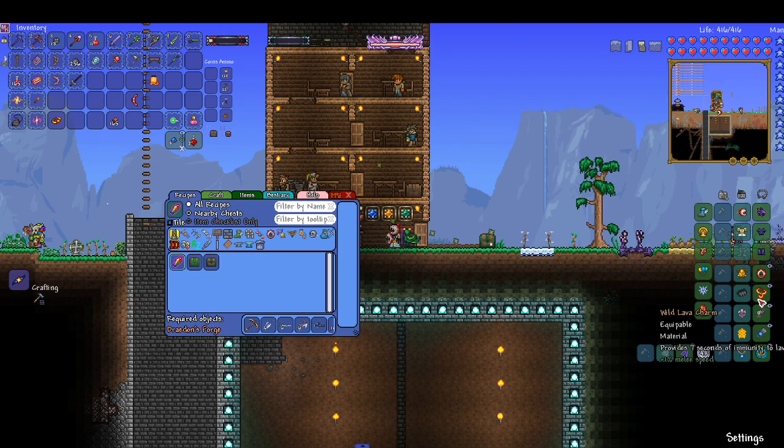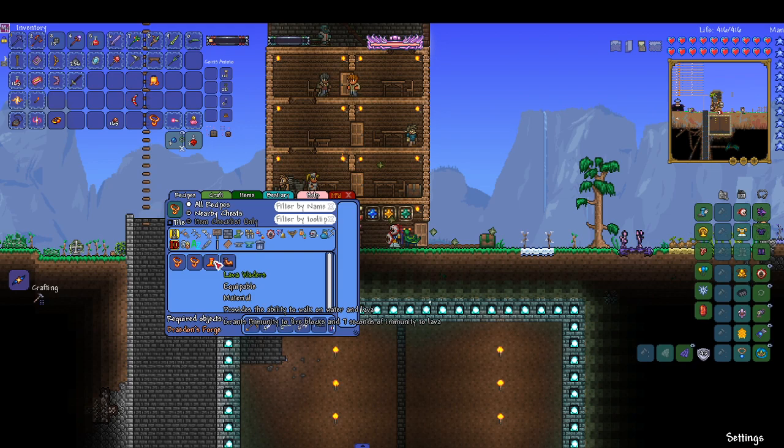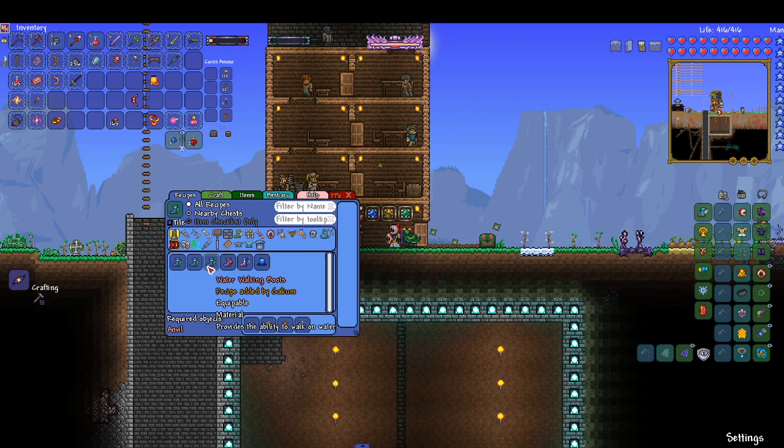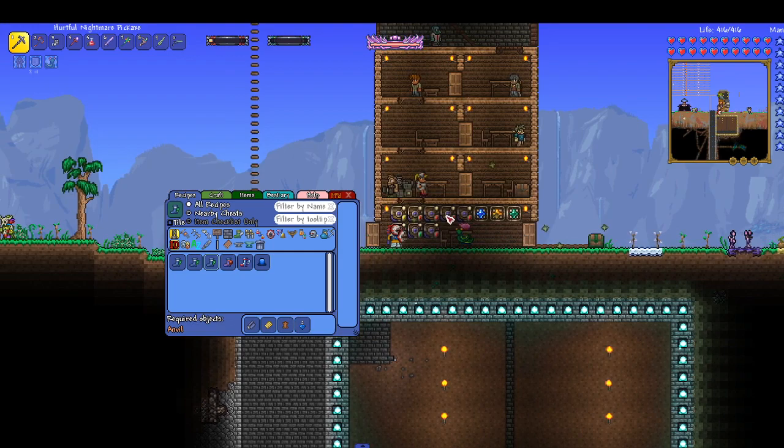Now we're gonna check around to see what we can combine things with. I also made this from the mod. I was looking at some pickaxe stuff. We need obsidian water walking boots, which require an obsidian skull and water walking boots — so that won't be hard to get. These we should be able to make with silk, a water walking potion, leather, and an enchanted skull.